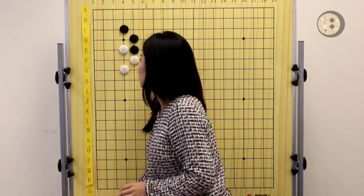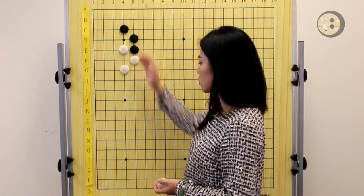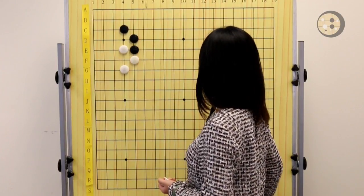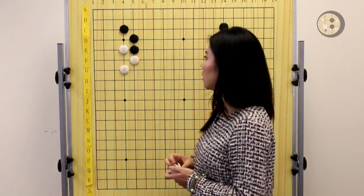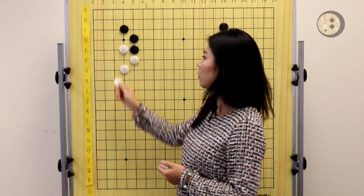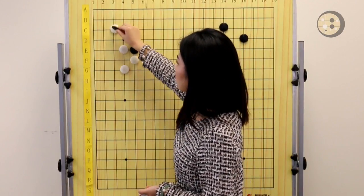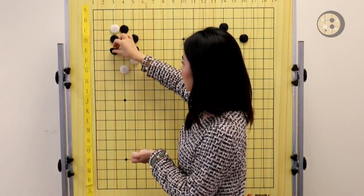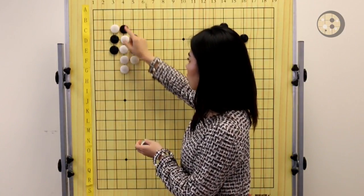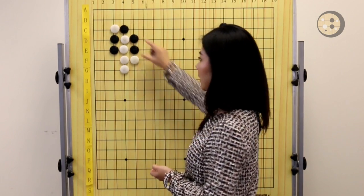The joseki mistake I want to show you is actually the follow-up moves for this joseki. Let's say Black tenukis somewhere else on the board. If White wants to follow up this joseki, the correct move is to play the attachment move. The correct response to this move is to hane. The purpose of White's attachment move is to sacrifice the corner so that White can kill the two stones on the outside.